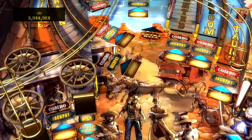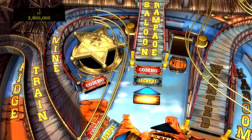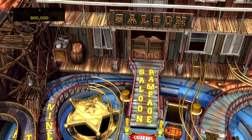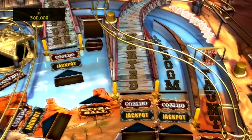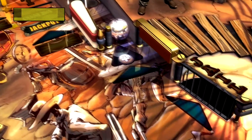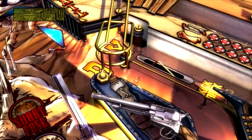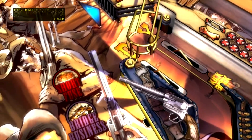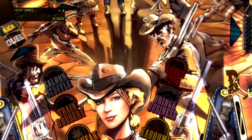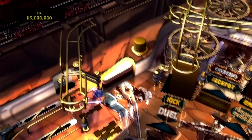This one obviously has a very heavy Wild West theme to it. This table, along with the Castle Storm table — which is the next video I plan to do — are combined together in the Iron and Steel DLC pack. So these are two tables you have to purchase; they come in a two-pack. And I'll tell you right now, Castle Storm is another one of my favorites of their original tables, and this one's pretty good too. So look for that Castle Storm video coming up pretty soon as well.